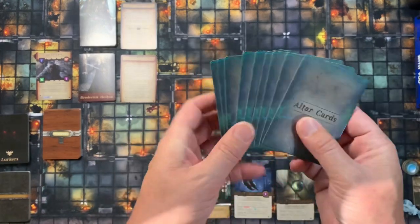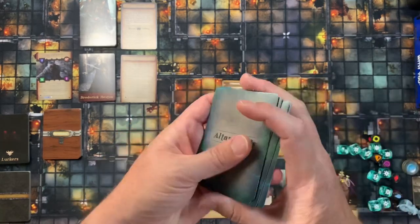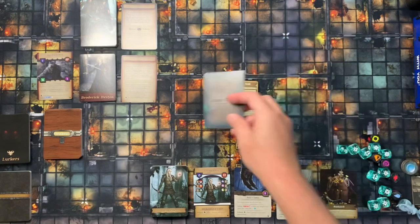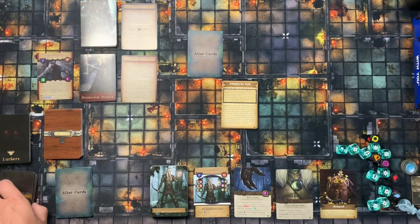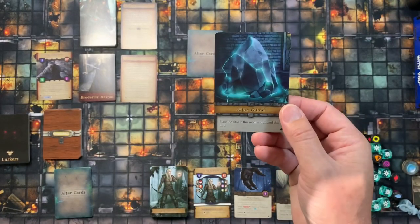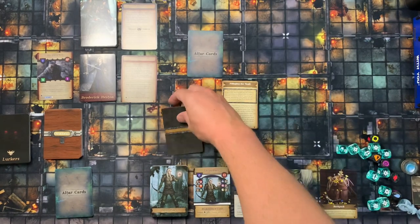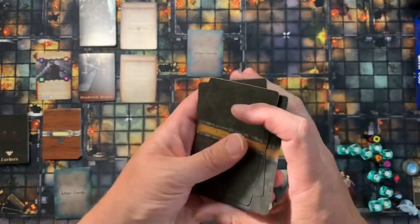The setup also says: when building the feature deck, shuffle together the altar found card and two other feature cards and place them at the bottom of the feature deck. So take the altar deck, give it a shuffle, pick one altar card, set it aside, and make sure the altar found feature card ends up in the bottom portion of the feature deck. Give the feature deck a quick shuffle.